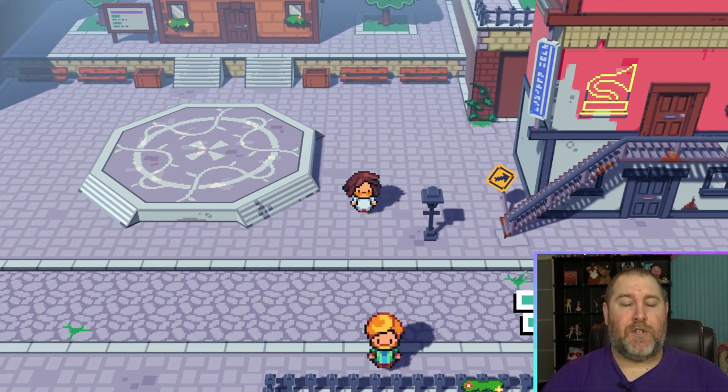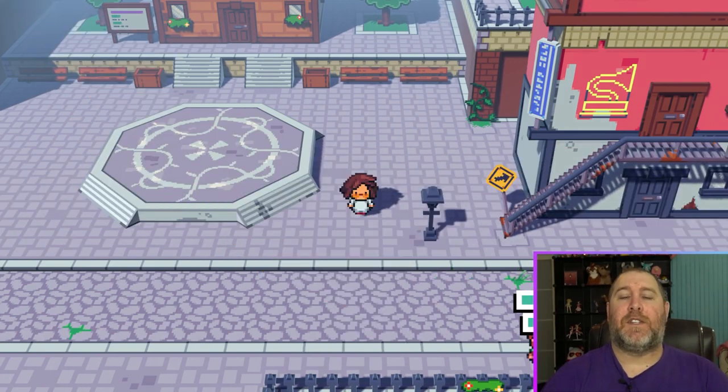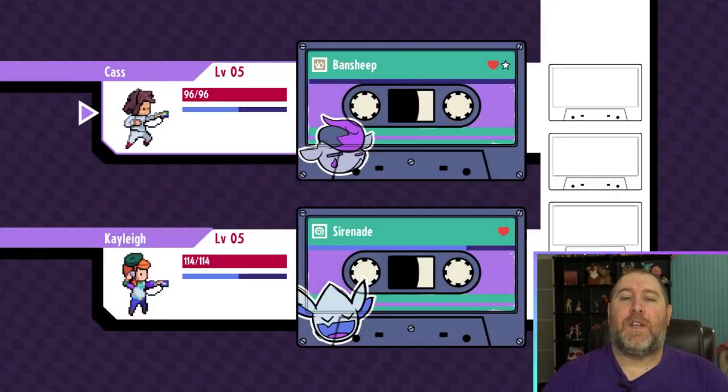Then what you need to do to finish it off — hold Control and type 'cheats' again, C-H-E-A-T-S. Now it's disabled. And there you guys go, that's how you modify levels in Cassette Beast.